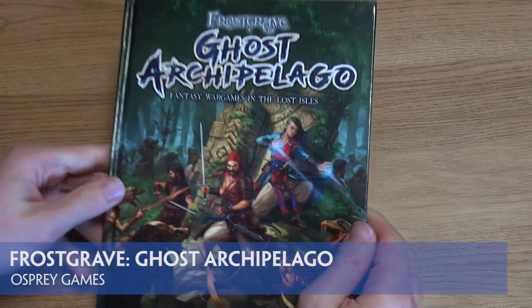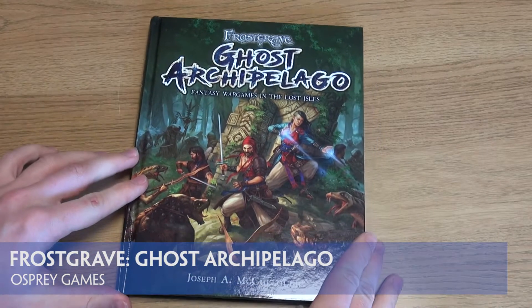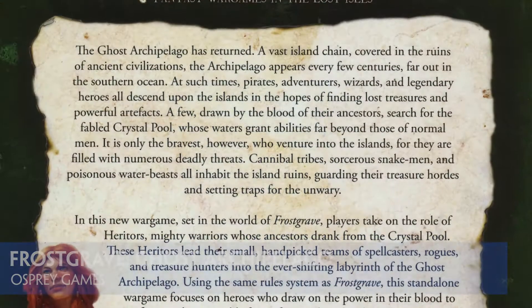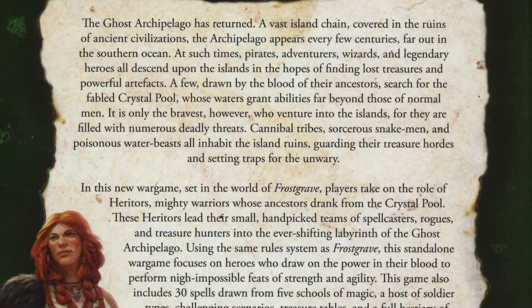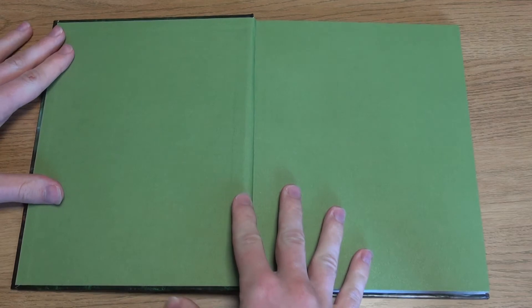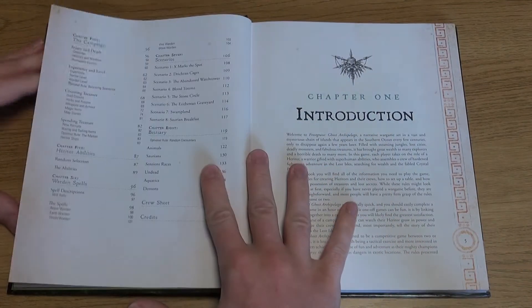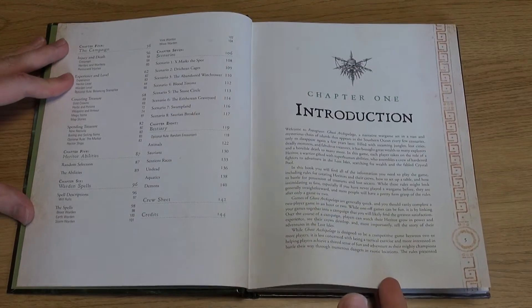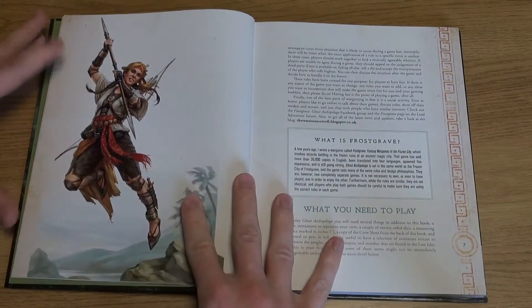Following the success of the Frostgrave fantasy game set in the frozen city of Felstead, we head to much warmer climes for the next offering from Osprey Games. Frostgrave Ghost Archipelago is a new standalone game set within the same world but with a different focus. Players create a heritor to lead a crew into the southern oceans to visit the tropical realm of lost isles known as the Ghost Archipelago.